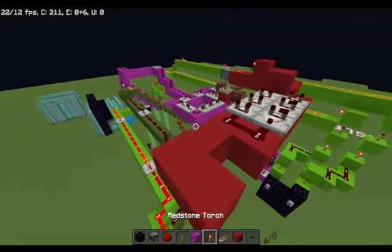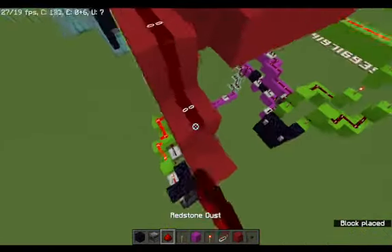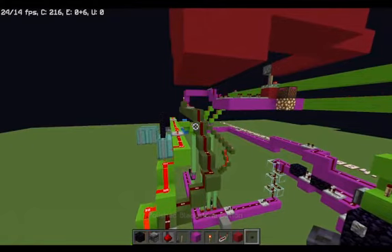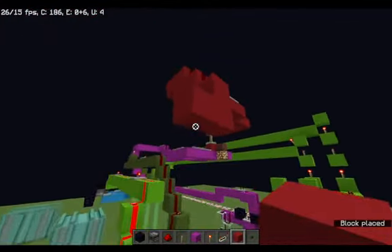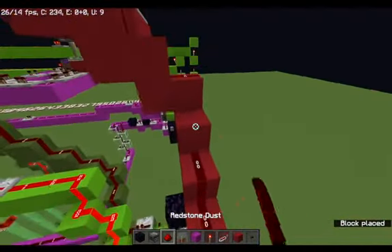Yeah. One, two, going down — two right here. One, two. Put some redstone, then go down one, two, three, four. That should be one, two, three, four. Then a repeater right there. Redstone dust on that.